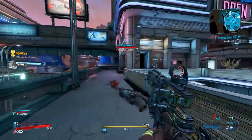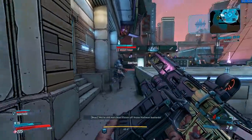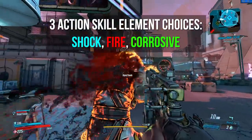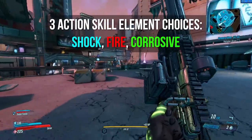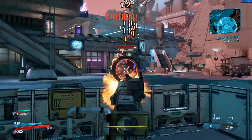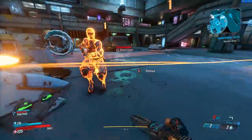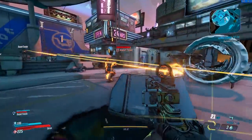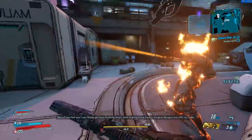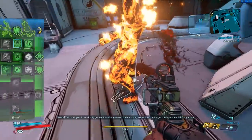One thing worth noting for all her skill trees is that she can change the element of her action skills. By default it's shock damage, and by speccing into different trees she can get fire damage and corrosive damage. With all these skill trees, I'm not going to talk about every point you'll spend individually, but instead give you an overview of which effects are primarily amplified by which skill tree and how. The first one we're looking at is the Brawl skill tree.